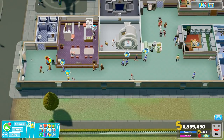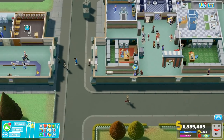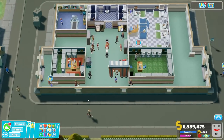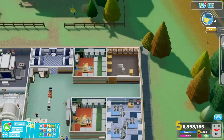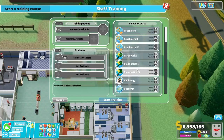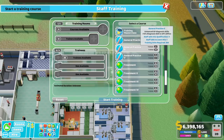Now that our class is going off to do their thing, we've got some extra warm bodies in play to keep a watch on things. You can do this for doctors too — if we were to start another class for some doctors, let's say Treatment Two, we'd grab one of them.